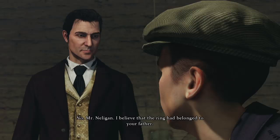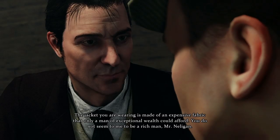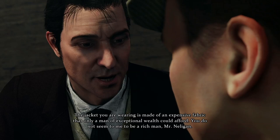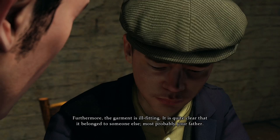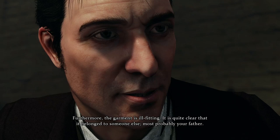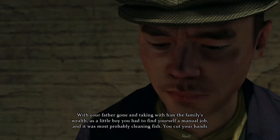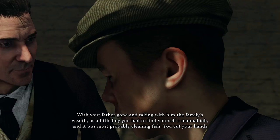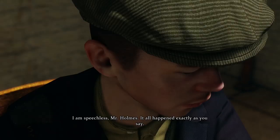Stubbornly, Nelligan is still claiming the ring as his own, but many items he owns cannot be his, since he is too young and can't afford them — the jacket is evidence of this. Holmes: "No, Mr. Nelligan, I believe that the ring had belonged to your father. The jacket you are wearing is made of an expensive fabric that only a man of exceptional wealth could afford. You do not seem to me to be a rich man, furthermore the garment is ill-fitting — it belonged to someone else, most probably your father. With your father gone and the family's wealth lost, as a little boy you had to find a manual job, most probably cleaning fish. You cut your hands often while working — I can tell from the scars." Nelligan: "I'm speechless, Mr. Holmes. It all happened exactly as you say."